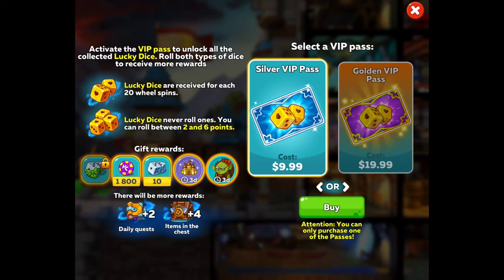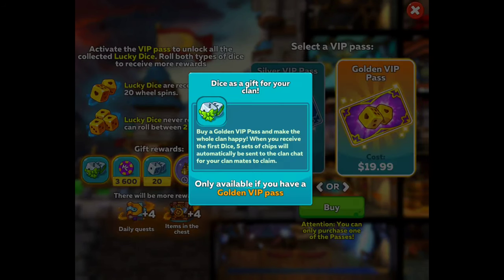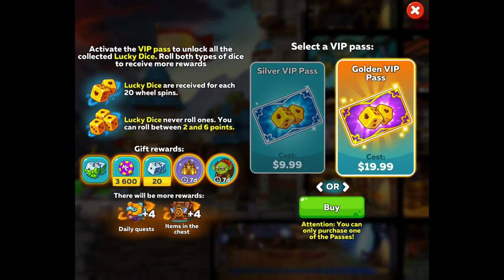Now, if you go ahead and get the $19.99 one — I'm reluctant because I'm already getting another one. I'm debating. Now with the Golden Pass, you get the same exact thing on top, but at the bottom you're going to get extra dice as a gift for your clan, so your clan can unlock some other things as well. They get extra chips — buy a Golden VIP Pass and make the whole clan happy. When you receive the first dice, five sets of chips will be automatically sent to the clan chat. So go to your clan chat and collect those chips. You get $3,600 worth of chips, 20 dice, and seven days premium. Price is right, guys — you get a lot of stuff for the price. Seven-day goblin too. If you break down the cost of the premium and the goblin alone, it doesn't even amount to that much.